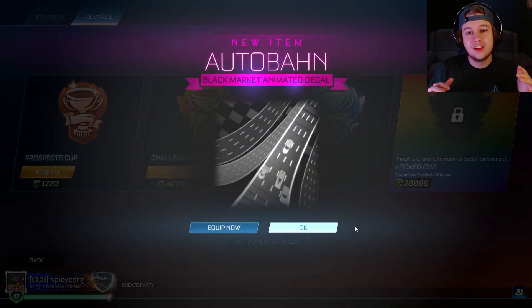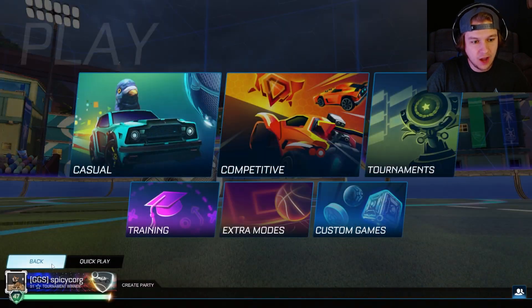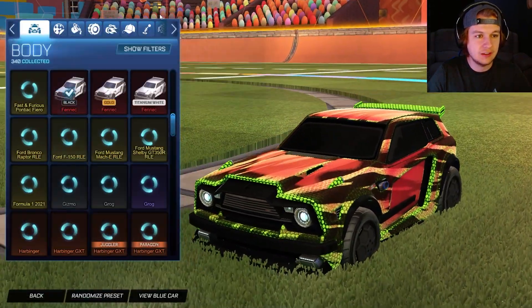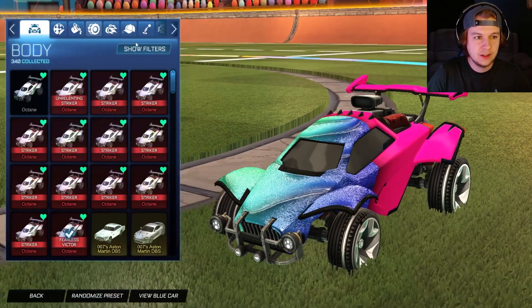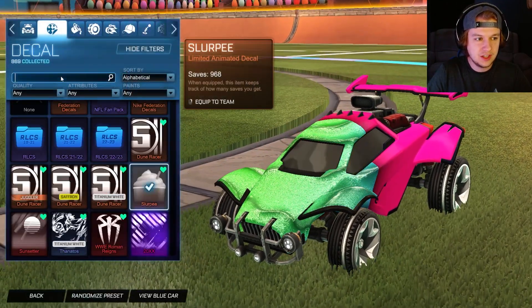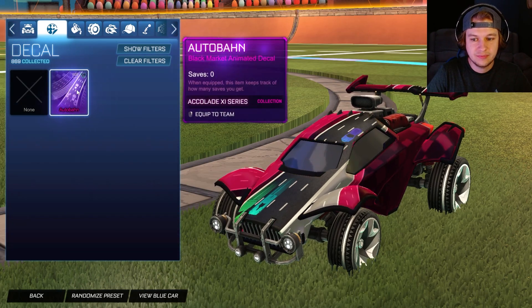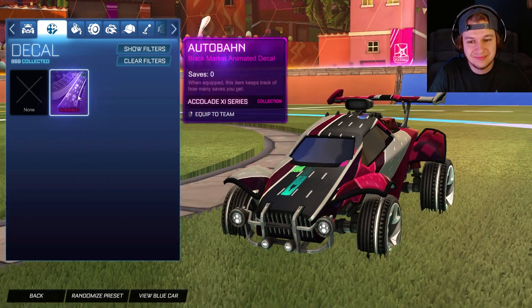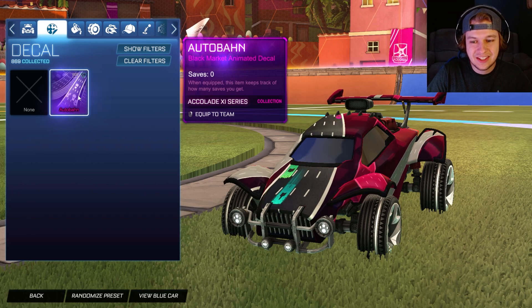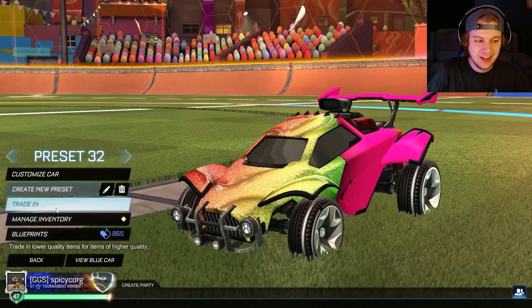I stand corrected — we got an Autobahn! Let's check it out. I want to look at it. Customized car — this car is going to look really weird with it. We'll do this one. Oh wait, it's a decal. Autobahn. Yeah, it's ugly — it is ugly. I can see people using it, but it is pretty ugly.